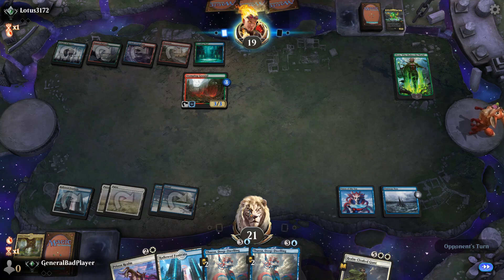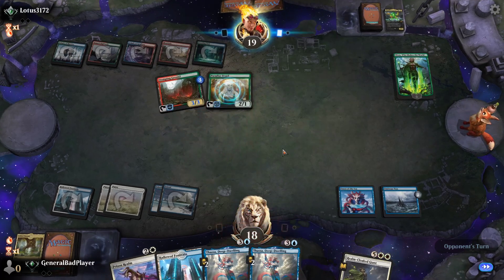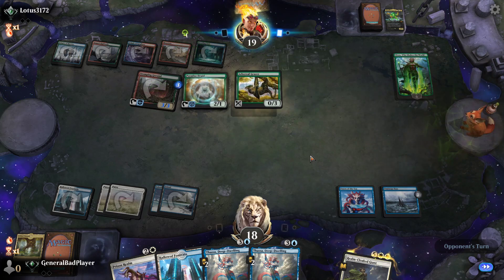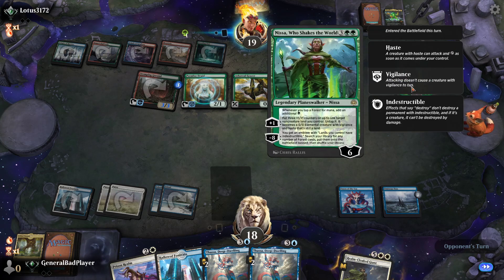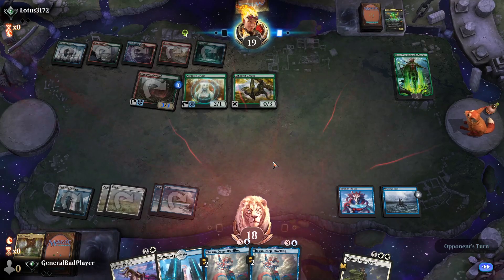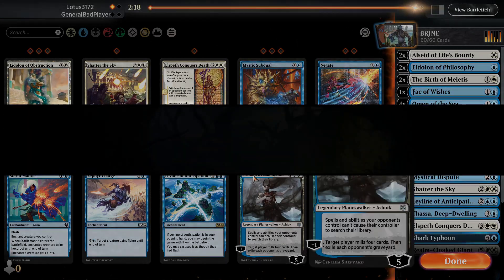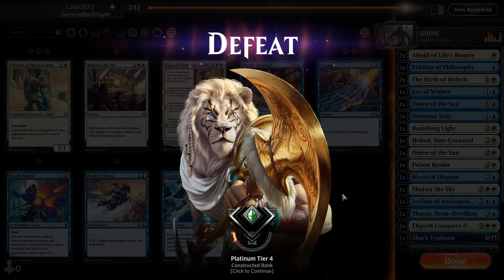You've literally taken like a full minute to play a Nissa and attack with a land. That should be like a five-second operation. Obviously I'm tapped out, obviously I have no response — just play your cards, man. I don't even know if I'm gonna make it through this video at this rate. I straight up don't want to play against this guy. This is miserable. Give me someone else.